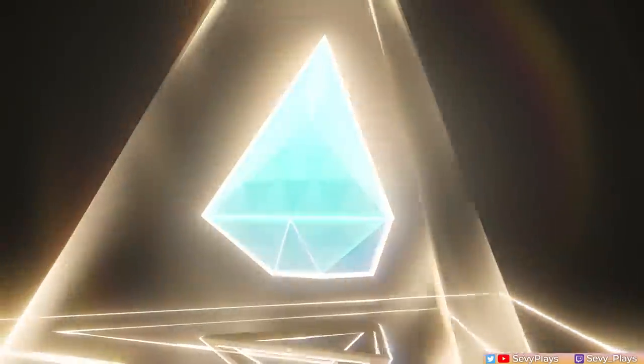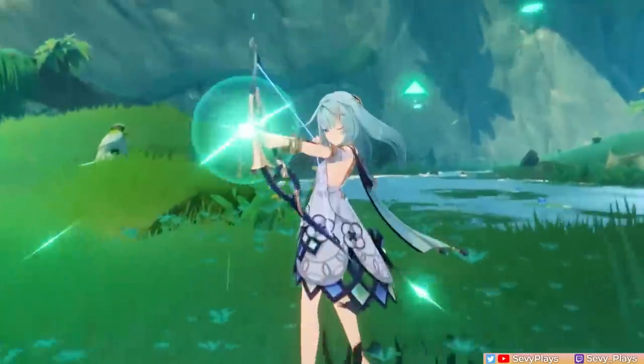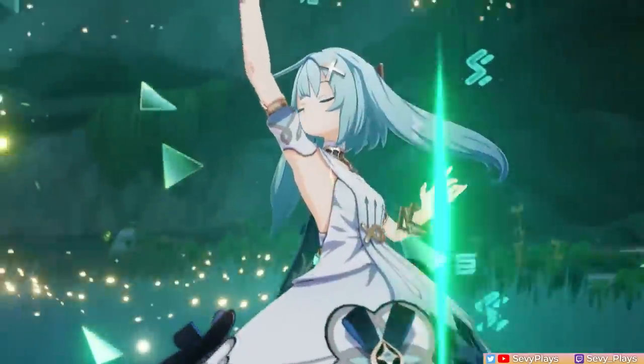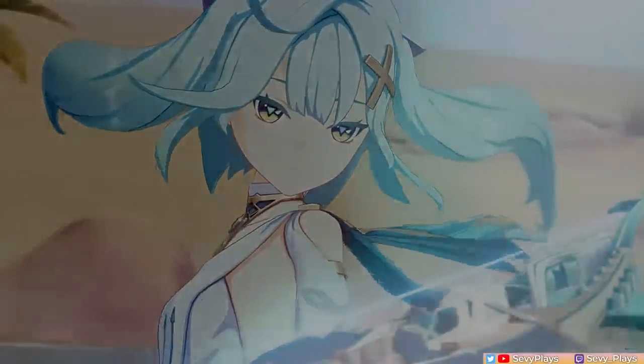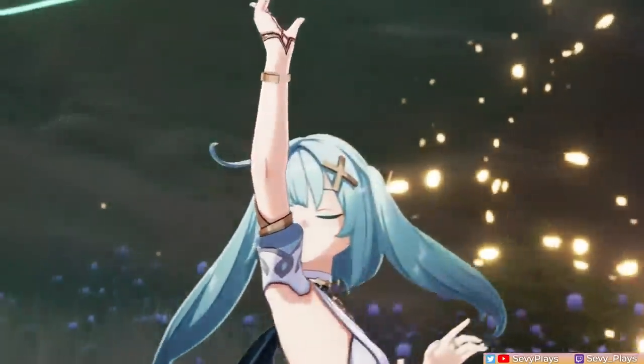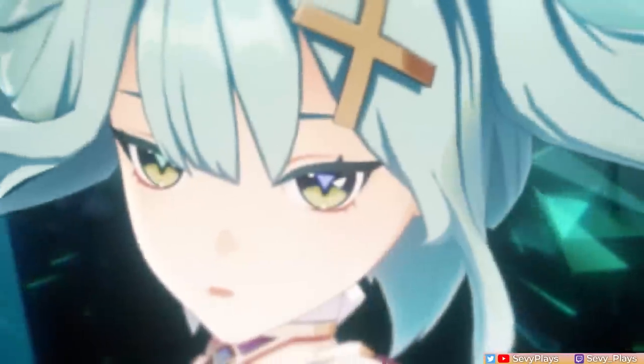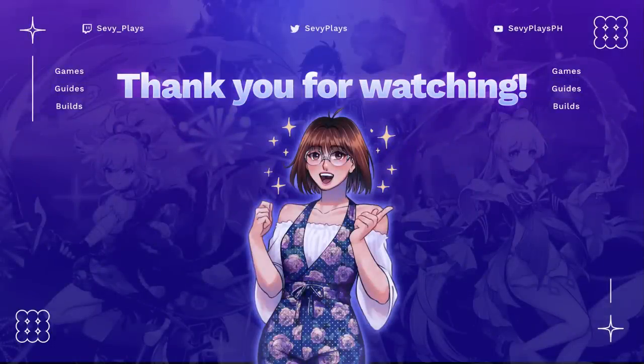And that's going to be it for this Farazan guide. I generally believe every Genshin character should have comfortable enough gameplay even without constellations. But in Farazan's case, her energy issues feel very prominent at C0, and she has incredibly significant functions locked behind her constellations — which is obviously not ideal in my eyes. Still, I'm sure players will be able to appreciate her for how she supports Anemo carries and her very vibrant and vintage personality. If you enjoyed this video, don't forget to leave a like, consider subscribing, and I will see you all soon. Take care!